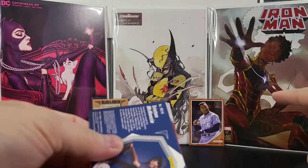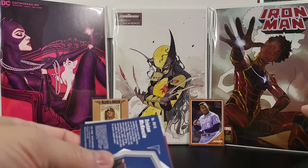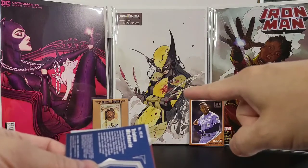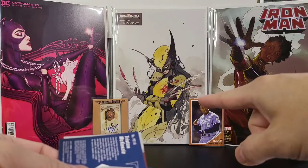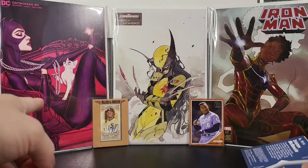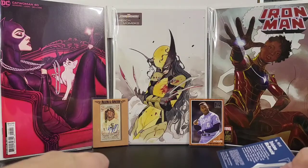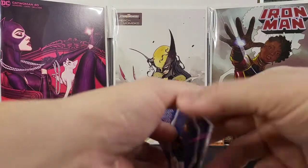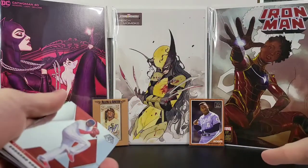So what you have here — this is Iron Man issue 17, a Black History Month variant of Riri Williams. In the middle here you have a Stormbreaker variant of Peach Momoko with Laura Kinney, also known as Wolverine. And then you have Catwoman 40 — a nice Jenny Frison variant. And I got some Bo Jackson in Allen and Ginter.